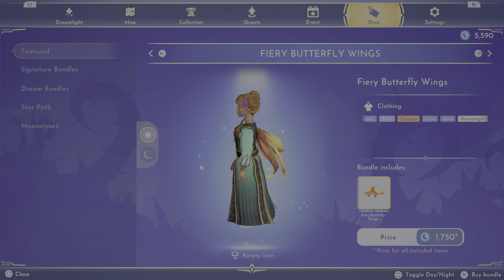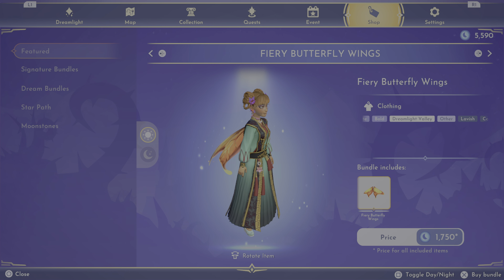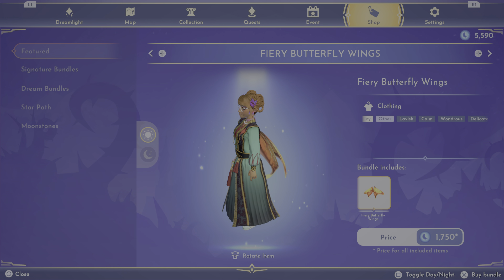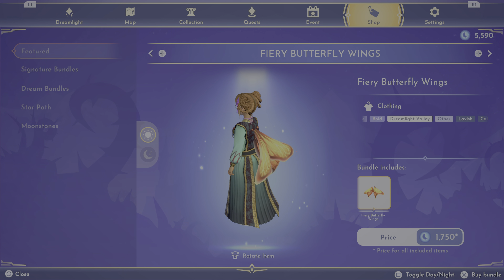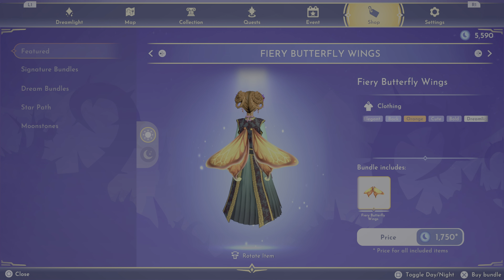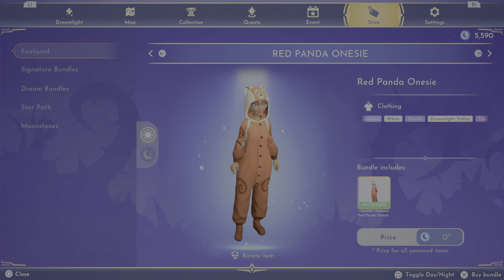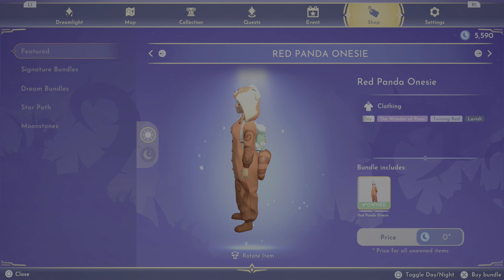Then we have the fiery butterfly wings — those are cute. I don't usually buy this kind of stuff; the wings I get are usually from the star pass. I don't usually buy them unless they're super cute, like maybe the Tinkerbell wings. I believe this was also part of the star path but now you can buy it in the premium shop, which is good.